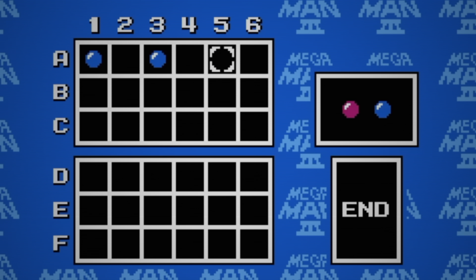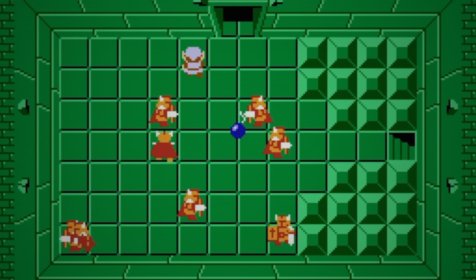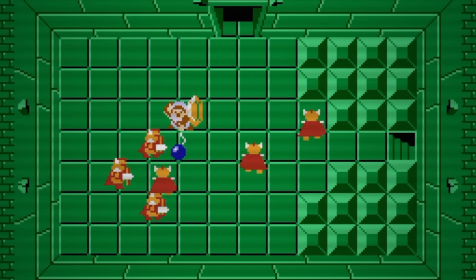As far as save mechanisms are concerned, passwords leave a lot to be desired. They're usually pretty long, have to be physically written down, and it's easy for players to make a mistake when transcribing them. These shortcomings were likely on the minds of the developers at Nintendo as they began work on The Legend of Zelda back in 1984.